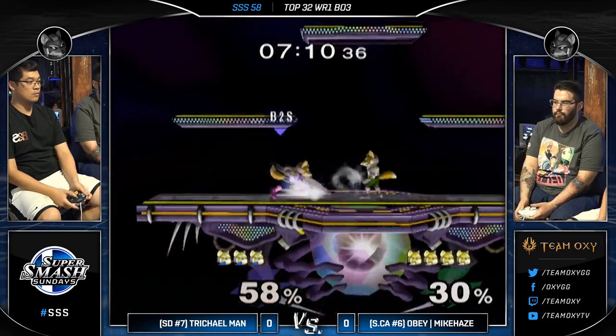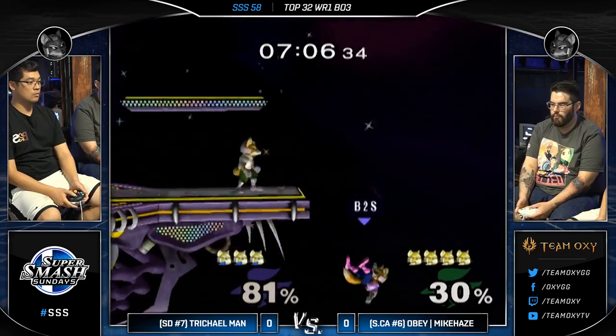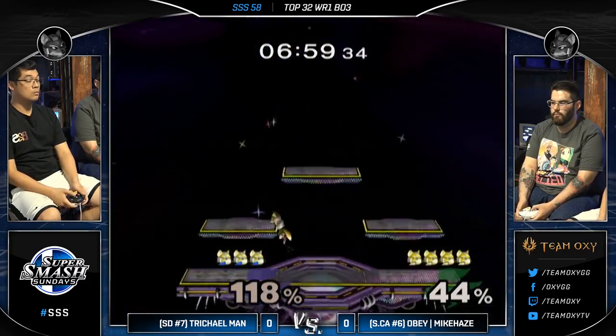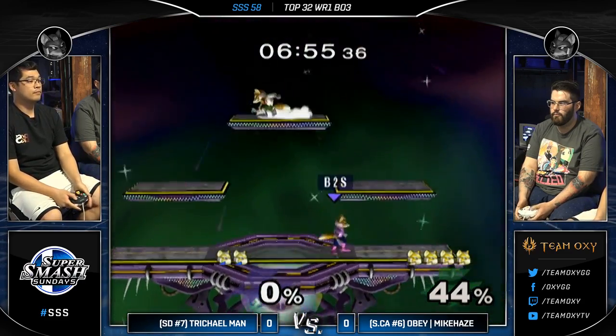Another grab — let's see what Mike can find off this. He accidentally gets the roll, but saves himself with that side B. Short. He gets the back air. It does trade, so Tricleman can make it back. Nice air dodge by Tricleman, but the roll gets read and the up smash takes him out for a second stock.